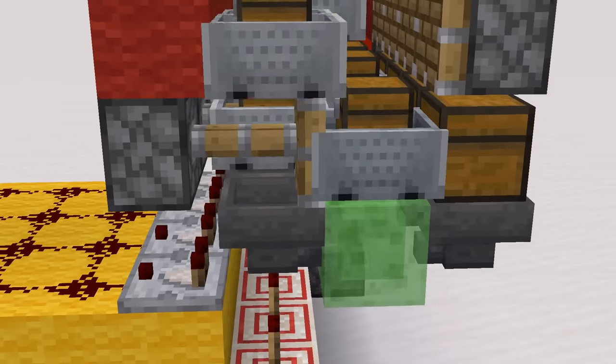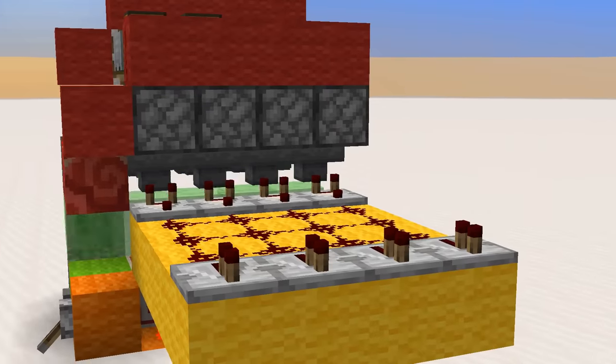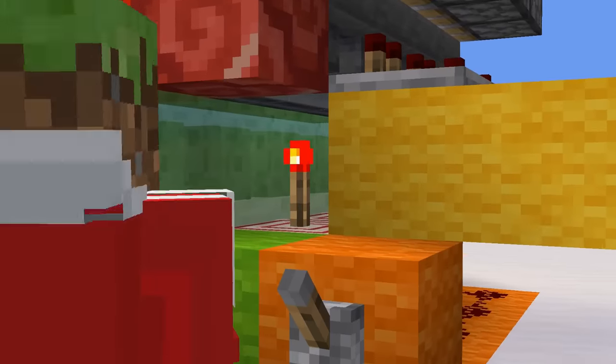These minecarts get swapped by these pistons, letting the items flow through these hoppers, activating these comparators. If it's a shovel, this comparator will output a signal strength of 3, reaching these repeaters. We can even control the speed of the sequence by locking these hoppers or letting the items go all at once.